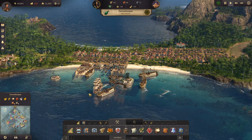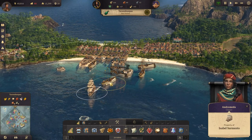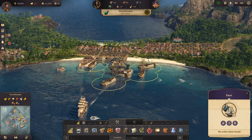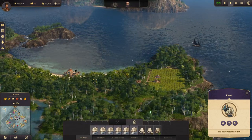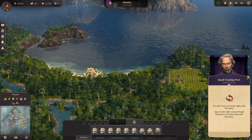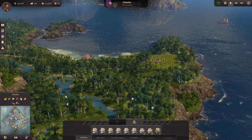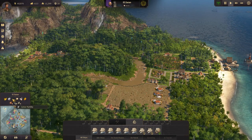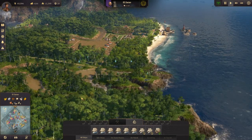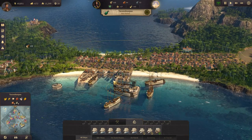Hey everyone, I'm Nog and welcome back to Anno 1800. We are at war with Artur, the aggressor, and we are going to go over to his island and take that out. It doesn't have sugarcane fertility and neither does this one, which is a little bit annoying because we really need sugarcane for our rum production.